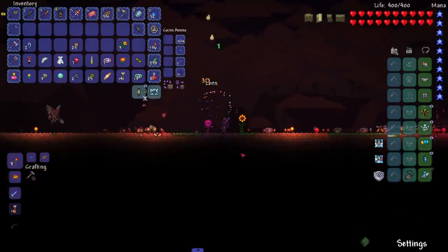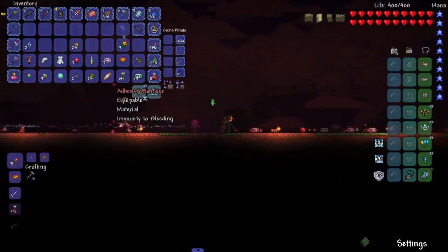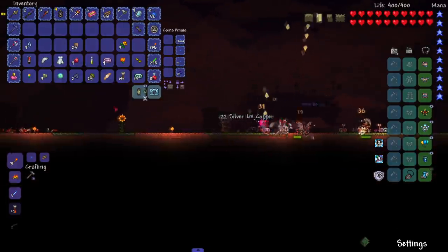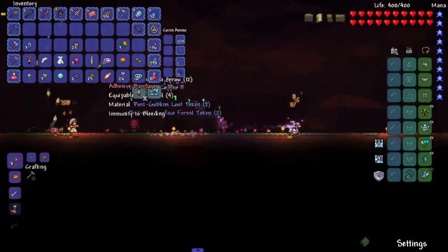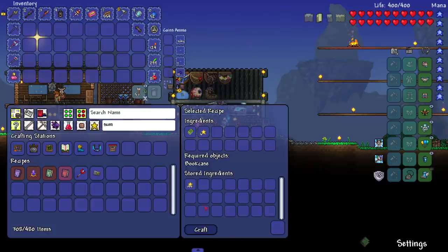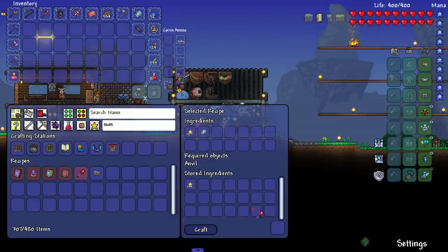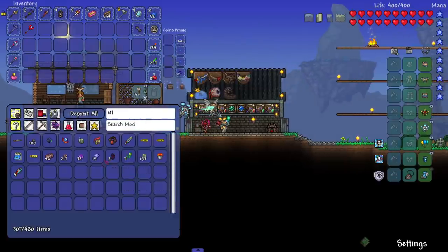I'm setting up for the old one's army and a blood moon came. Some enemy from calamity - it looked like a dog type enemy - dropped an adhesive bandage. I think that enemy is pitbull, Mr. Worldwide. Due to popular demand - as in like one or two people spamming it every episode - we now have the summoner association mod instead of the widget mod. We'll craft the stuff from this. I don't think we need the extra thing since it says four out of four minions. Let's take on the old one's army.